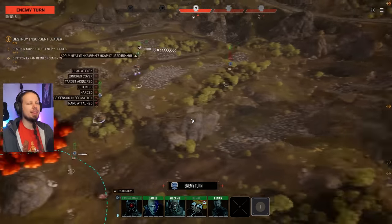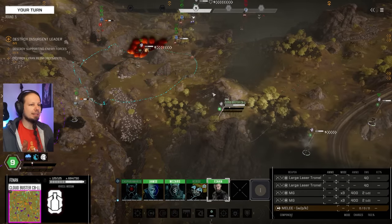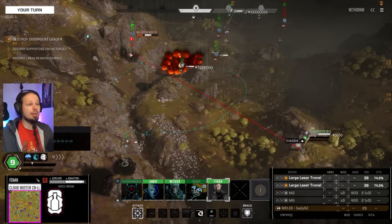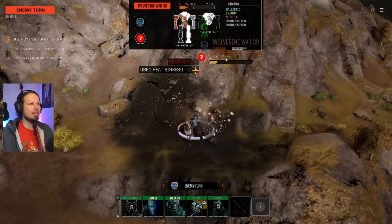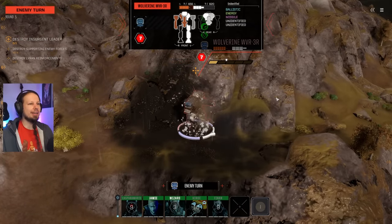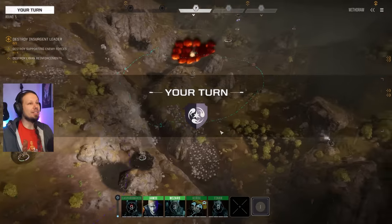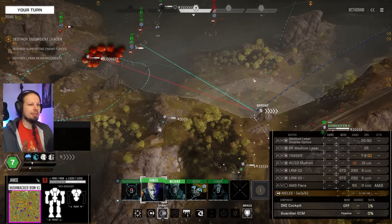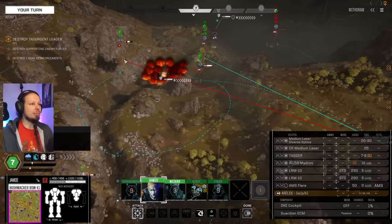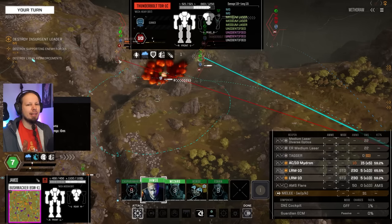Got him NARC'd, right? Next target — the Wolverine, obviously. We'll take the center torso out. There might be something exploding. He's standing up again. Still, two Howitzers — love that. Our last activation here. That's a lot of exposure on the Waka, I'll take it anyway. I still want to probably take the Wolvie down. You can really see here what difference it makes when shooting missiles at a NARC target. It's very low on leg armor — that might be a thing.